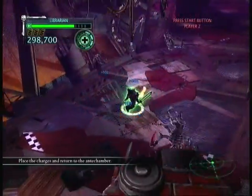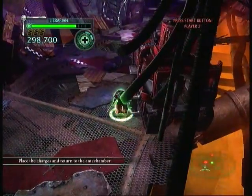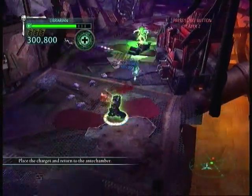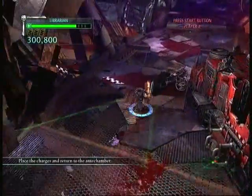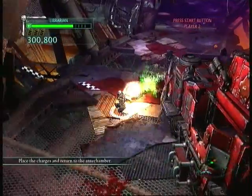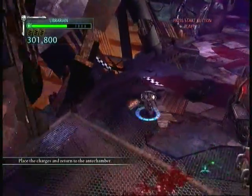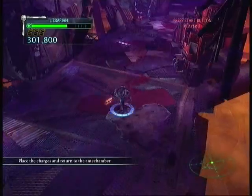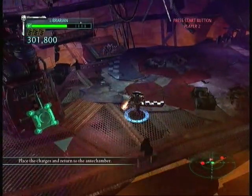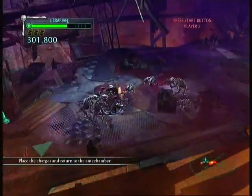The mediums would be these Genestealers — they actually hurt a lot up close. And the light ones would be those Termagonts which have been showing up since late last level. Warriors are annoying at a distance but thankfully there aren't any close combat versions showing up. Some types come with four claws instead of two claws and a gun, and those are pretty dangerous.